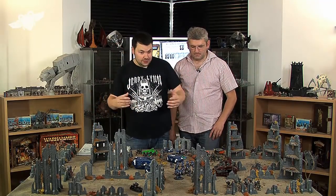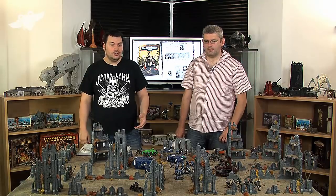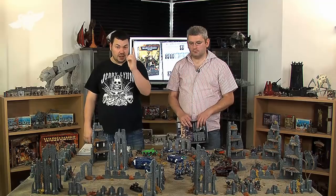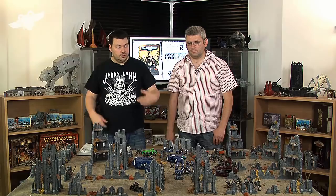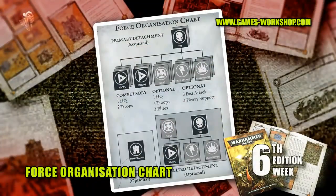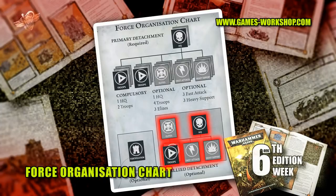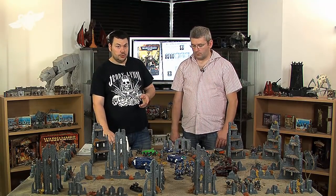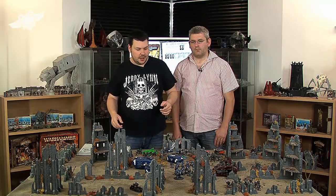There are other things in the 6th edition book as well. You can now buy terrain pieces called fortifications, or you can add an ally detachment — units from another army in the 40K universe that would be allowed to partner with your army. The information on that is in the big rule book on page 113. But you may not be there yet.